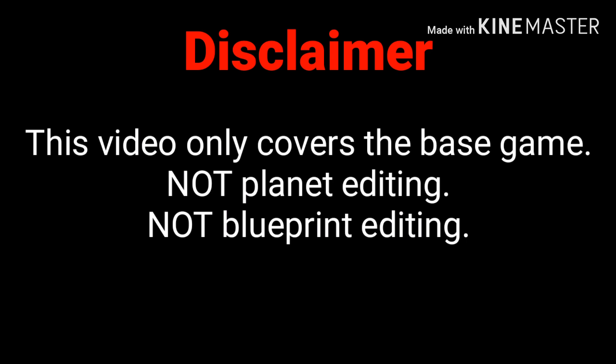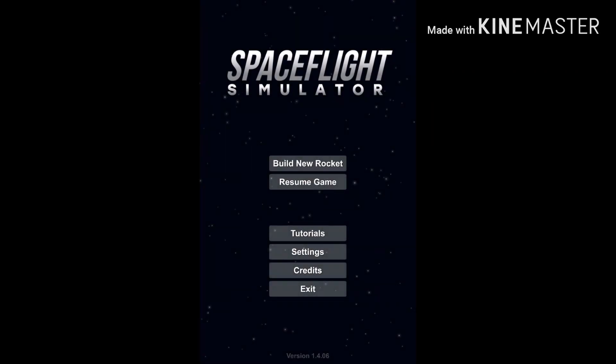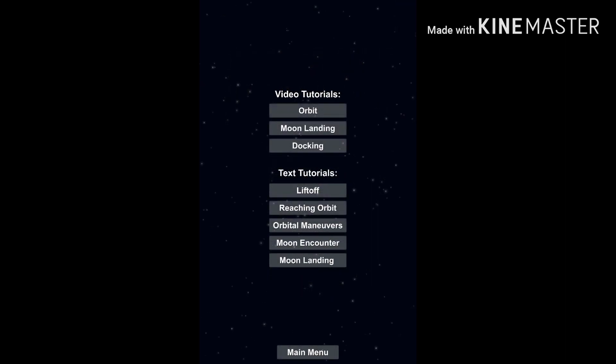This video only covers the base game and doesn't cover planet editing or BP editing. So let's start with the title screen. When you start the game, you have multiple options. The exit and the credits buttons aren't particularly interesting, while the tutorial button will explain some things but won't go into too much detail.